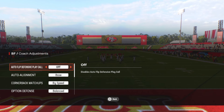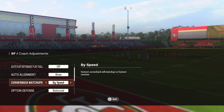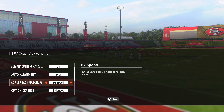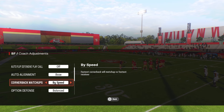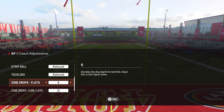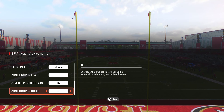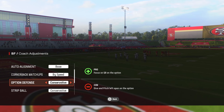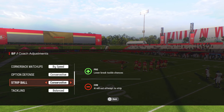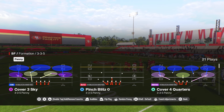Here are the coach adjustments you want: set Auto Flip Defensive Play Call to Off, Auto Alignment to Base. For cornerback matchups, I put mine on Speed — you can use By Overall or By Speed, it's personal preference. For zone drops: set Zone Drop Flats to 5, Curl Flats to 15, and Zone Drop Hooks to 5. Set Option Defense and Strip Ball both to Conservative.